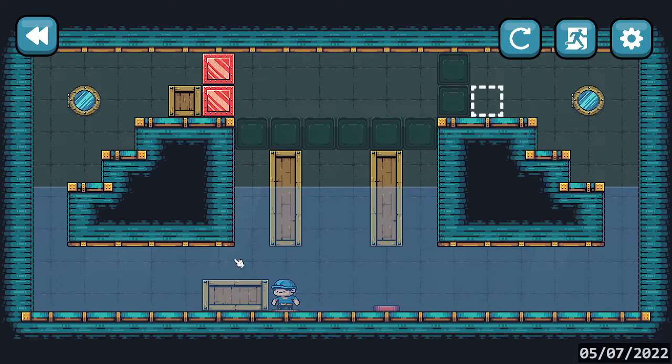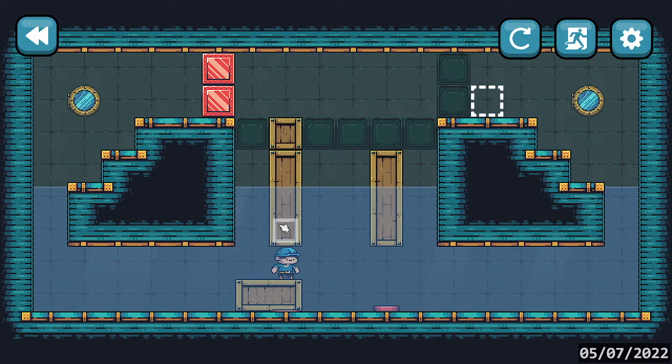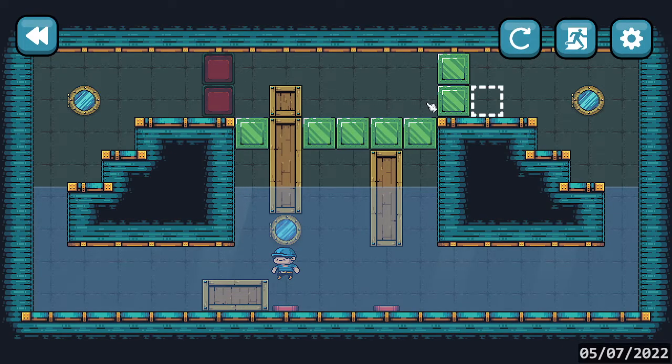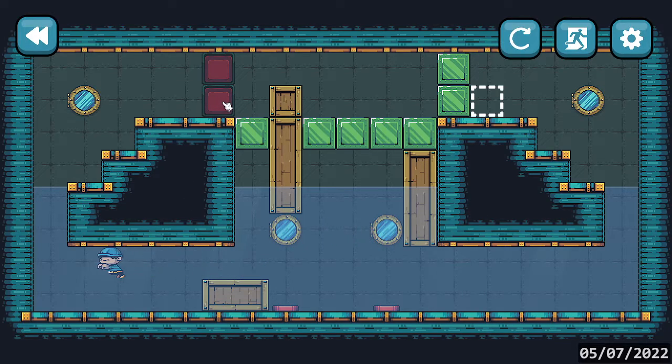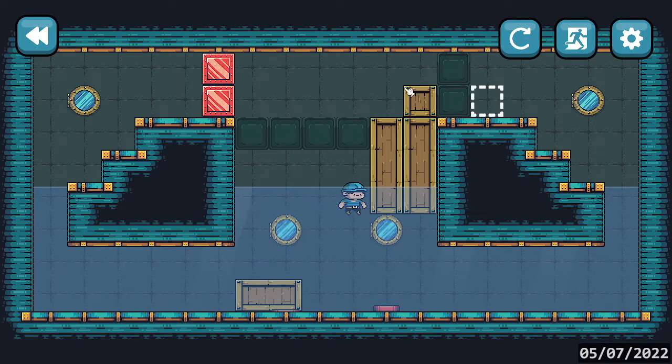I'd need to start by moving that there, and then put the crate on the button. That does make it drop, but I can push it up one and it sticks there, so I can push it further along. I don't see why this can't just work like this — or is this the idea? I feel like I'm missing something because it seems a little too easy. And why would there be two buttons here? I think this should work — yeah, unless me standing on it pushes it down. Nope. Why were there two buttons though — maybe it was just supposed to be symmetrical.